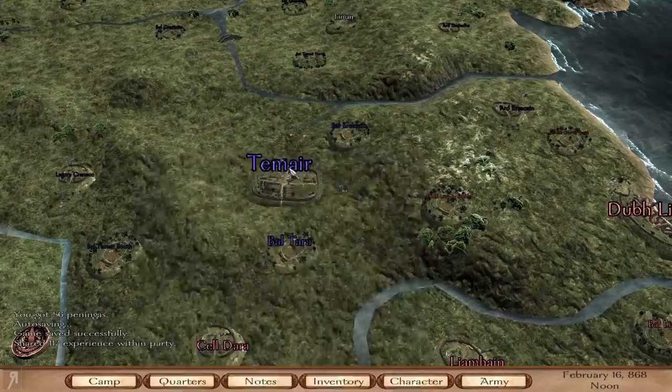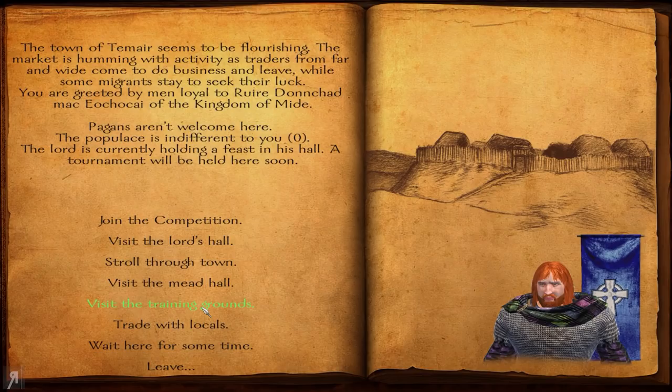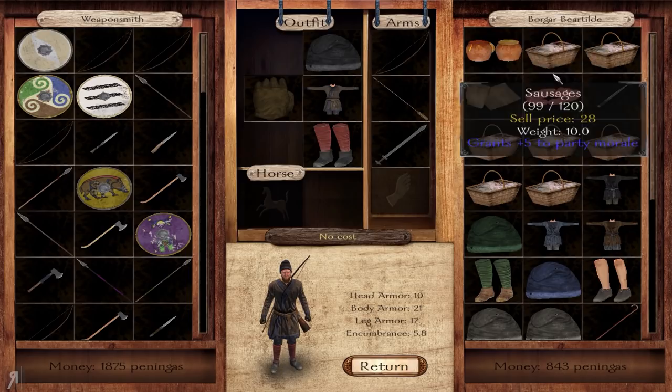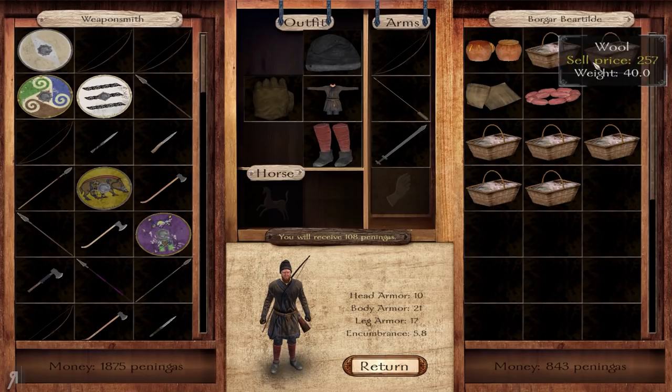So this is where we currently are. I actually managed to purchase the sword in Dublin itself, and there is actually a tournament going on here - I did not realize that. Anyway, as you can see right here this doesn't have anything for us, but I have been running around trying to buy as much wool as possible.